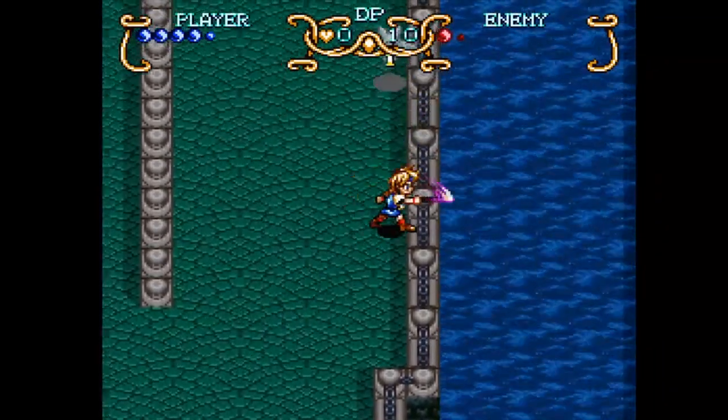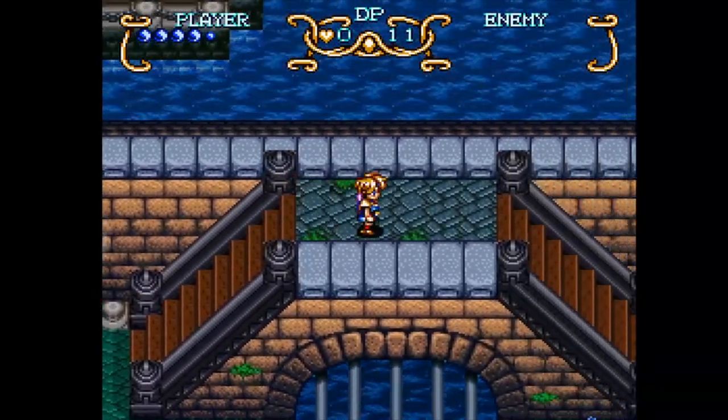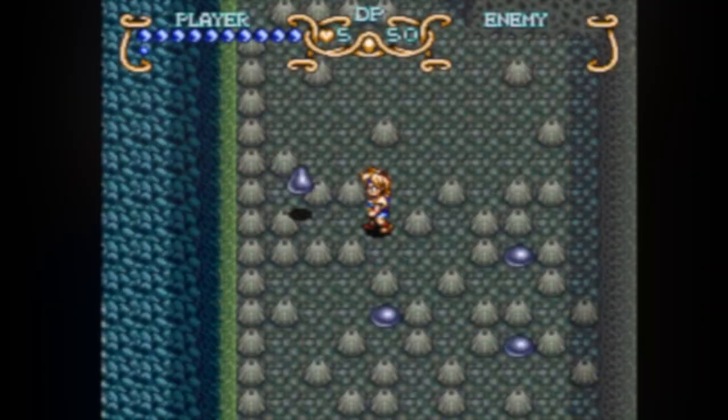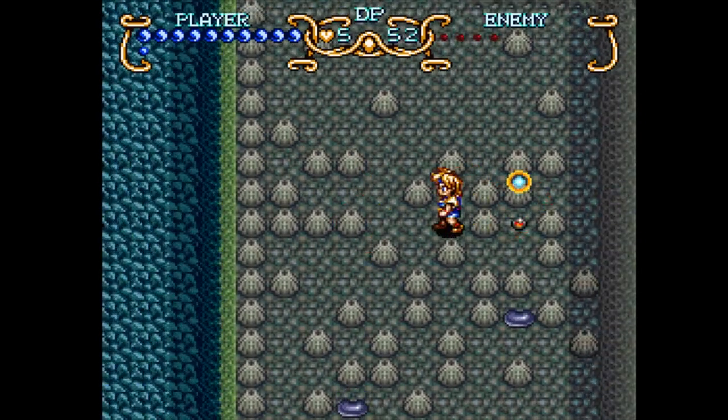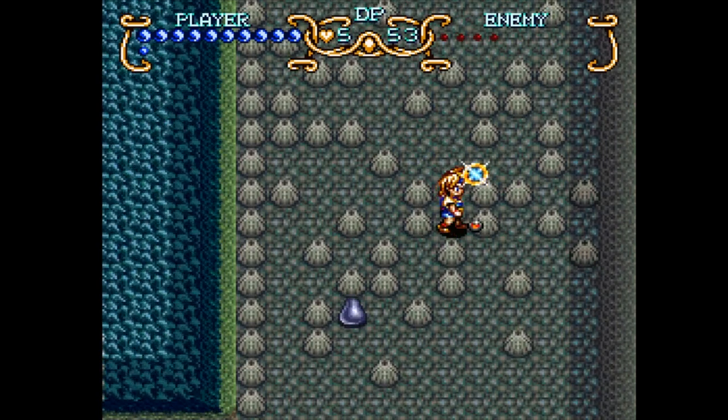Illusion of Gaia is an RPG that shares many similarities with the likes of Zelda. Its battling system is deployed in real time, which can see a multitude of enemies descending upon you at once. Players take control of Will, who wields a flute as a weapon, and gain psychic abilities throughout the adventure to help aid in battle.